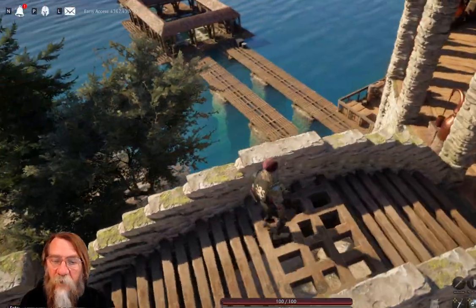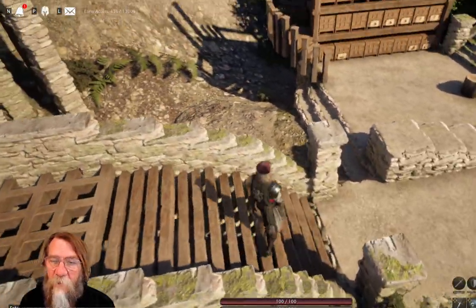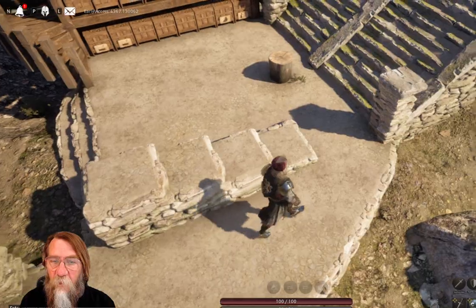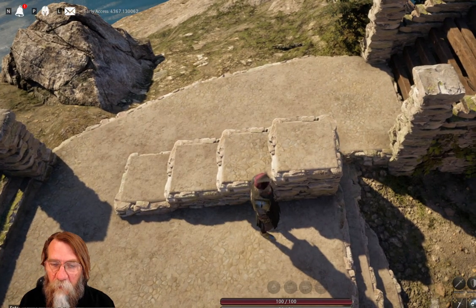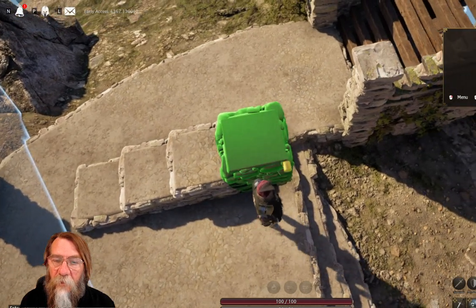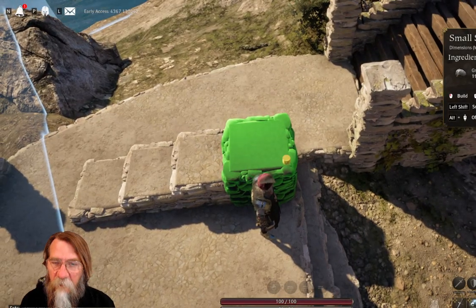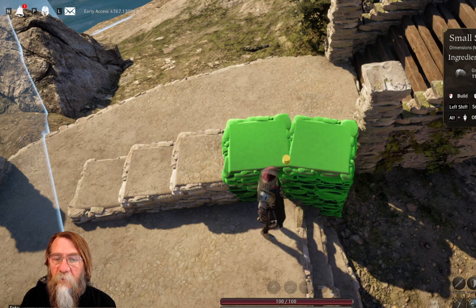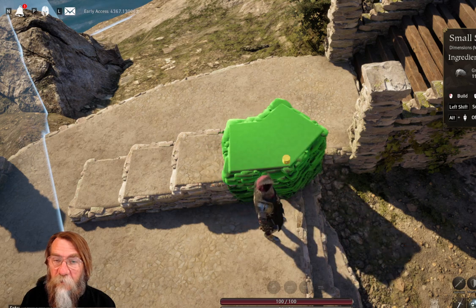We've got an arch here happening, which is nice. But you can see that my placement here is much finer, much more refined than one block across. So we're going to talk about how we achieve that. We've got our one unit block right here. This block unit has snap points only on the corners. And so if we're going to place another one of these units, that's where our snap points are. We can rotate around our snap points. The game also gives you 24 clicks of rotation around in a circle, which is 15-degree increments.